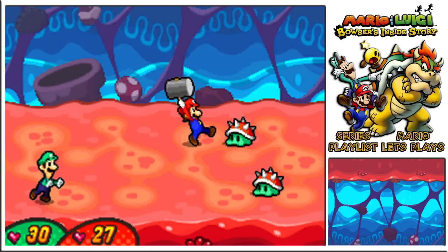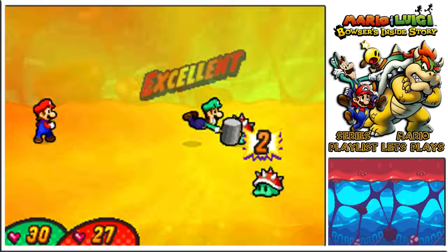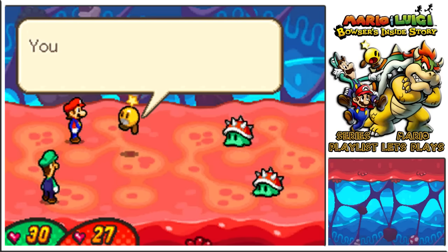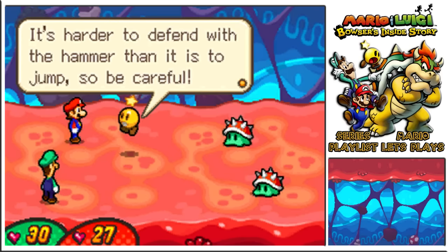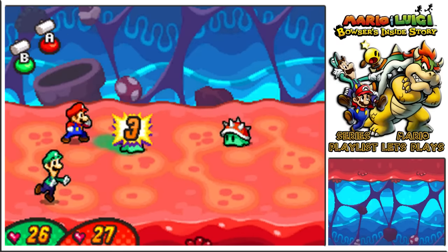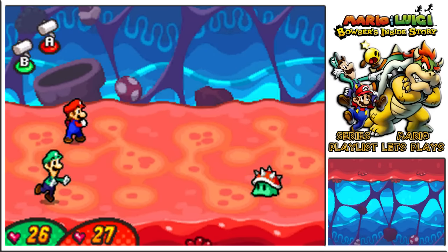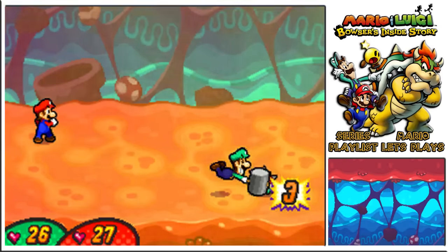There we go — excellent, but only two damage. I do wonder if we split the damage or not. Same deal on defense — you can't stomp on the spikes to counterattack, you need to defend with a hammer. It's harder to defend with a hammer than it is to jump, so be careful. It is just timing though. Defended with a hammer that time. It just seems like Luigi's not powerful enough at the moment — we've got an excellent smash.